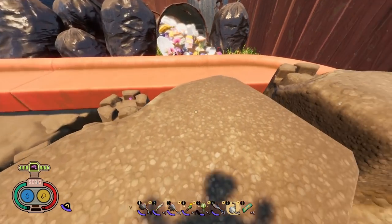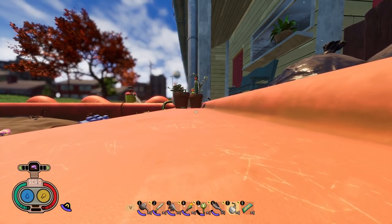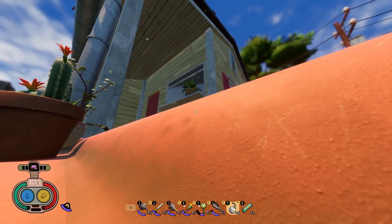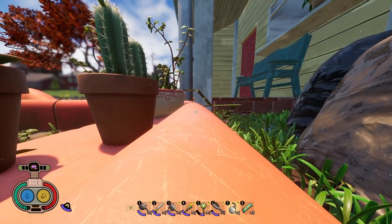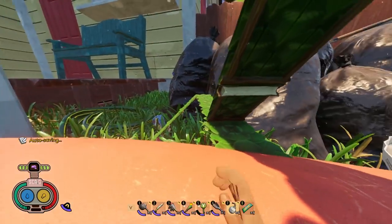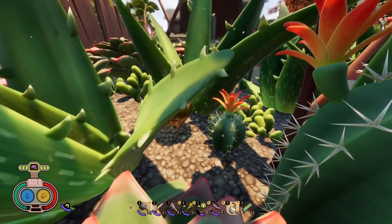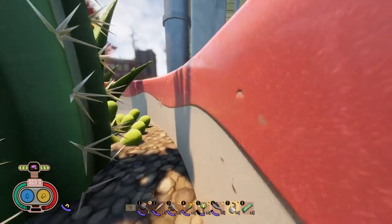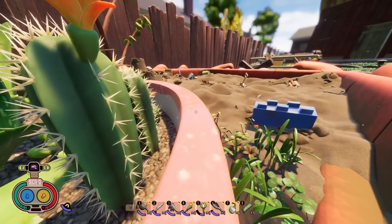Now we're heading over to the flower pots on the south side of the sandbox, nearest to the trash heap. This is another tough one to get — you're probably going to have to build up to it. Hop around here and head into these plants. The cactus might hurt you in survival so just be careful. There's a mega molar in there as you can see. And then there are three more molars near the sandbox, so let's go check those out.